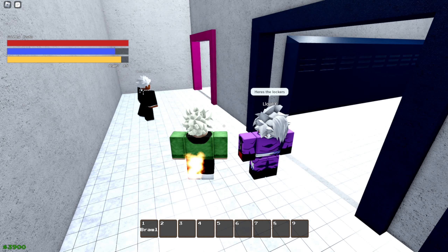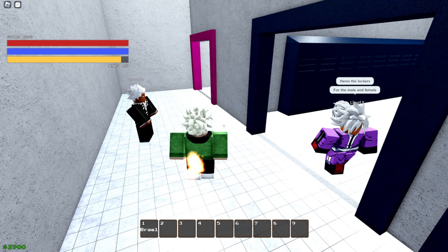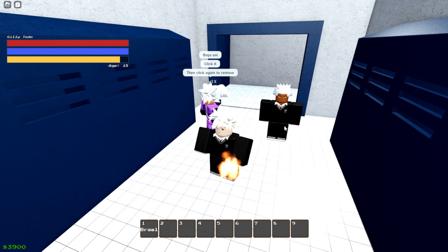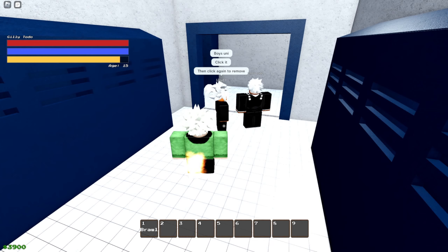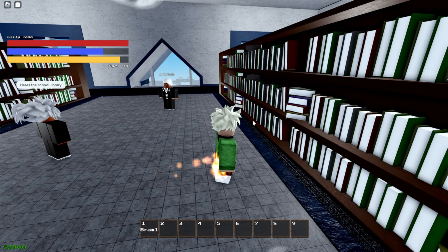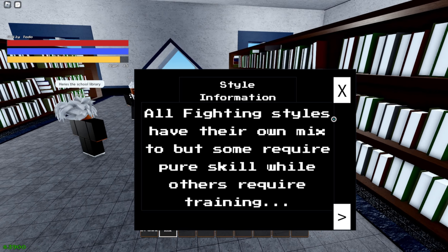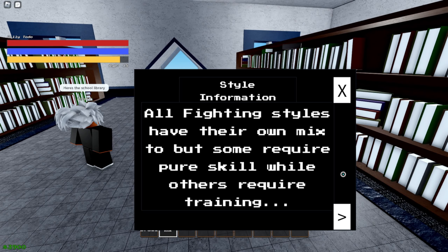The current map we are in is a school campus. Inside the school there's a locker room where you can change into your school uniform by left clicking the lockers. You can also take off the uniform by clicking the lockers again. There's a library which you can use to read books — all you need to do is click the bookshelves to get a random book and it gives you hints to further your skills.